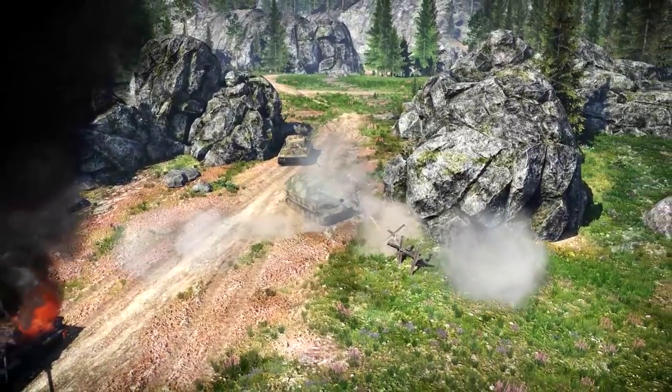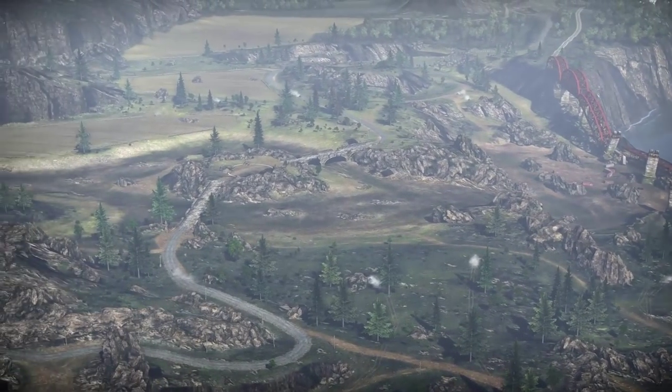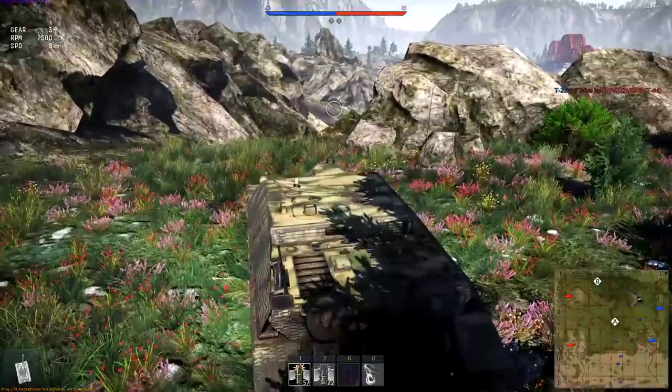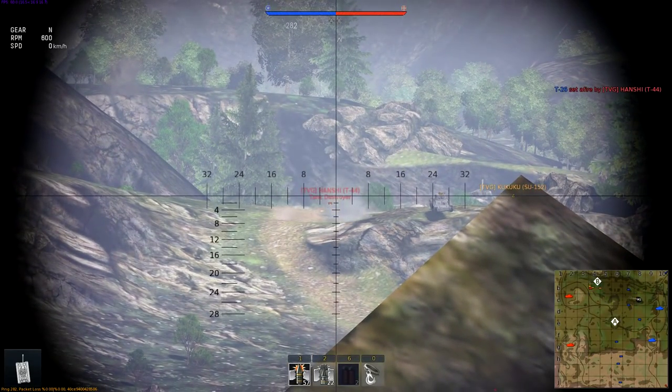Today we're going to talk about all the best vantage points. Let's start with Ash River. At sector C-8, there's a hill that has good coverage of the C-point down below. There you can assume a good position behind rocks and shoot at anything moving towards the point, and fall back behind cover if necessary.